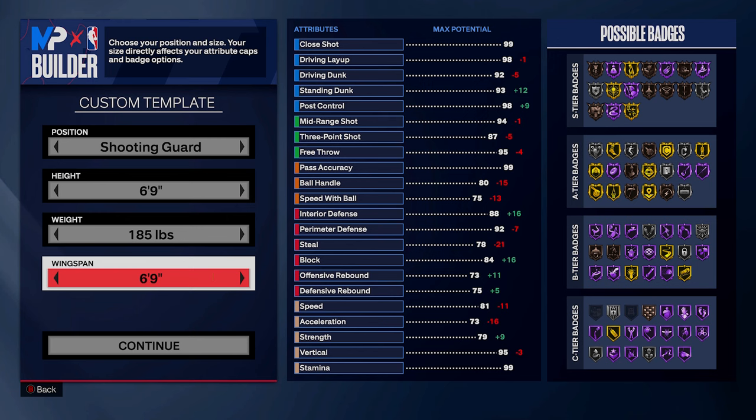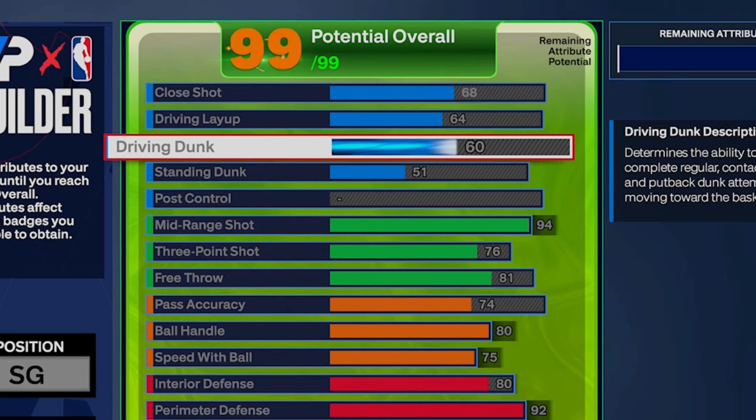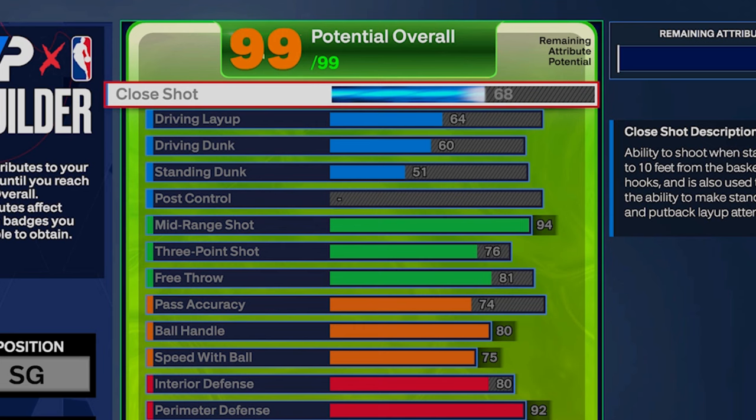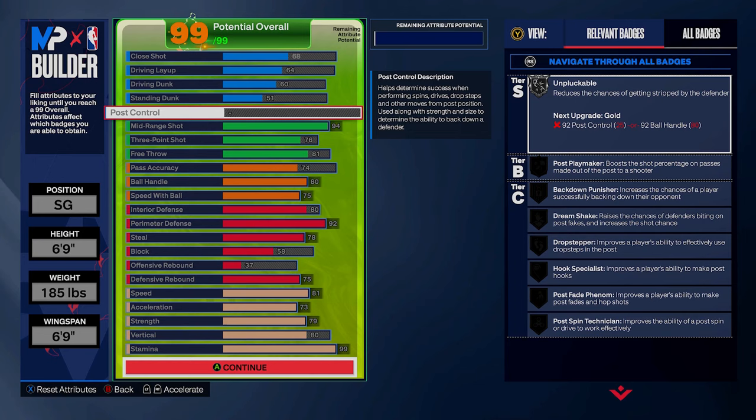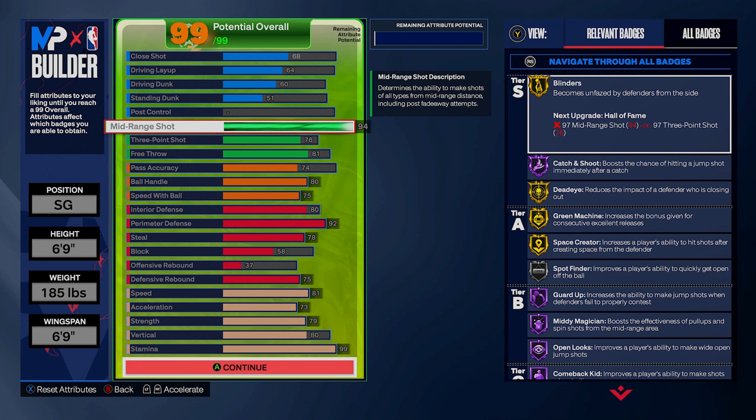For this rare shooting guard build, you're going 6'9 with minimum weight and minimum wingspan. This is a never-before-seen type build on this game. The finishing is subpar, but you've got the stats to actually finish if you're wide open in the paint. 76 three-pointer lets you spot up for any team, but the 94 mid-range is what's really crazy. This is a lockdown shot creator type build at the shooting guard position.